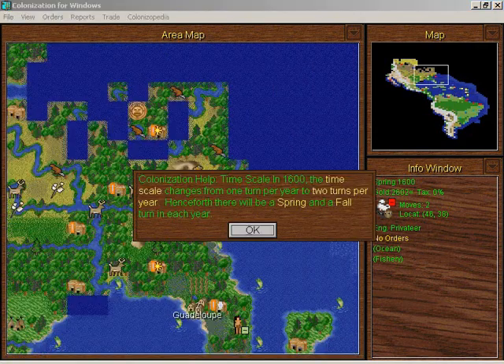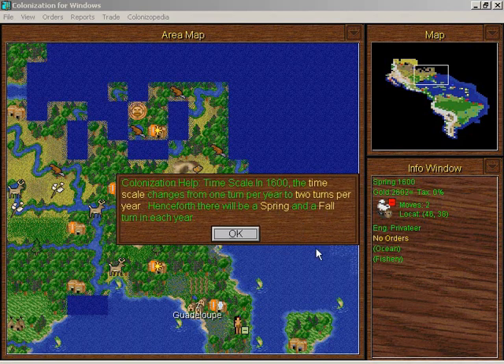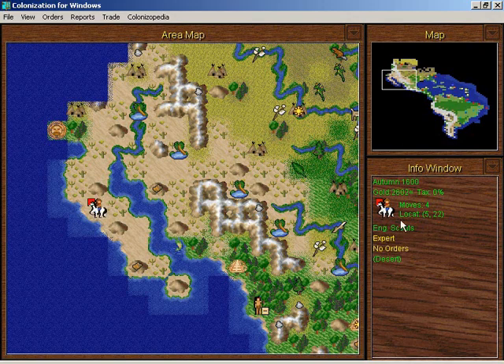Wait, I skipped a turn. In days gone by we couldn't do anything in the fall because it was a harsh winter and everyone had to burrow into their caves like squirrels and bears. But now we are in the modern age — 1600 — so we'll get two turns per year: spring and fall. You can't really tell spring from fall; it'd be kind of cool if there was a different color palette for fall, but no, it's the same. There are just two turns now — see, this is Autumn 1600.